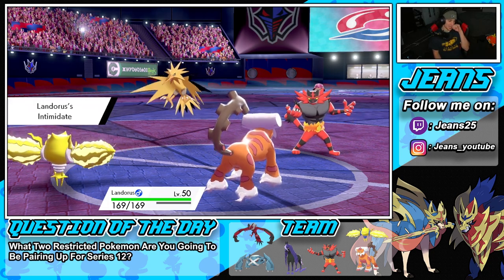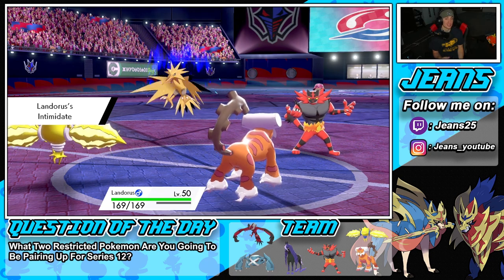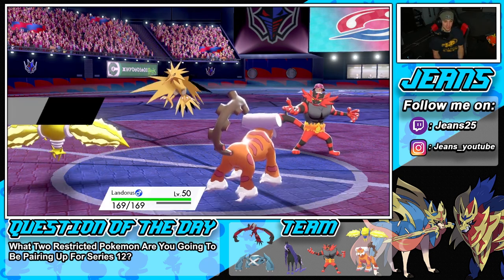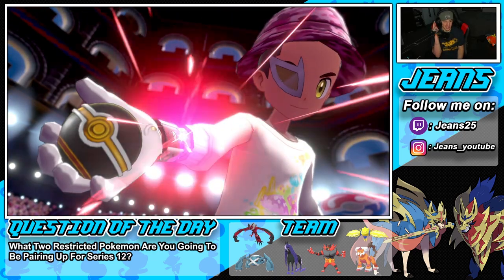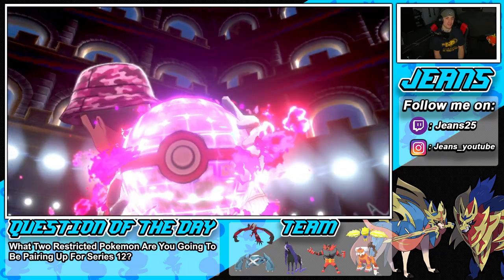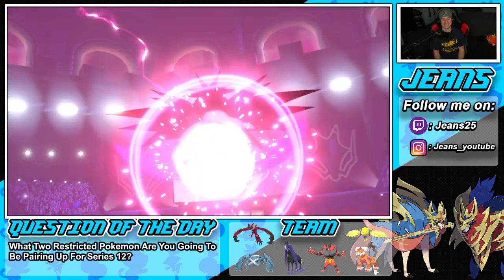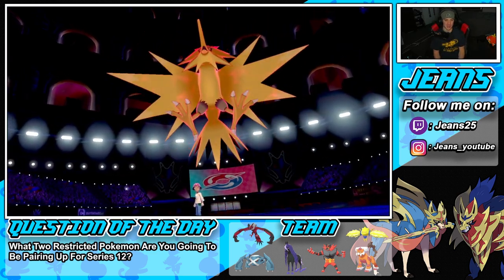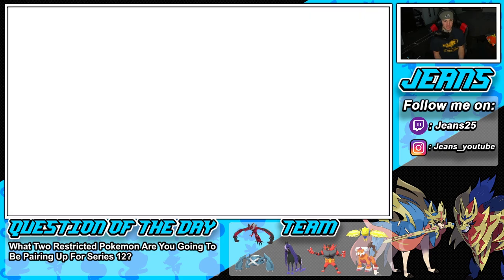Landorus comes out, Intimidate activates, and Milotic pokes out on the field — which is awesome! He's gotta be Dynamaxing Zapdos. Show me the Max Lightning! I always love making great reads — it's such a good feeling, like dude I just outplayed you. He goes into his Amoonguss — show me that Max Lightning, give me my good read.